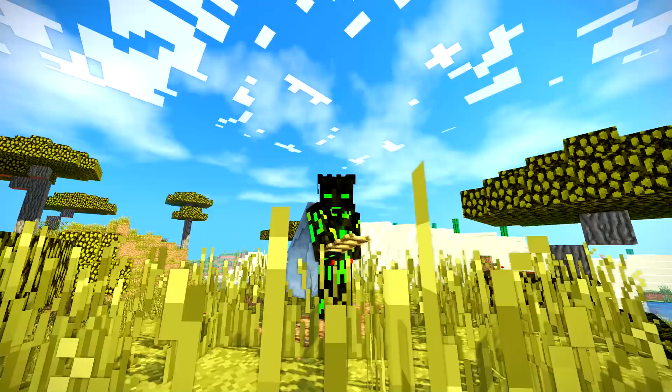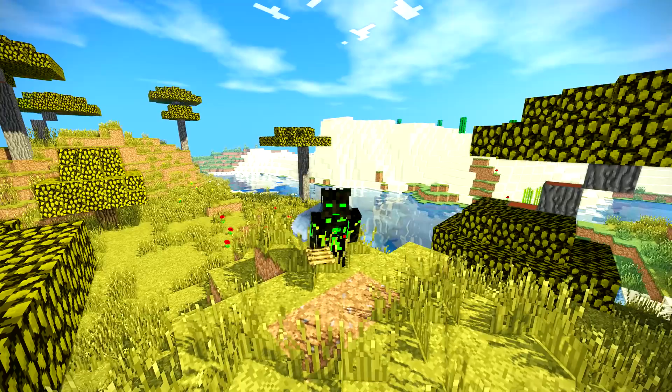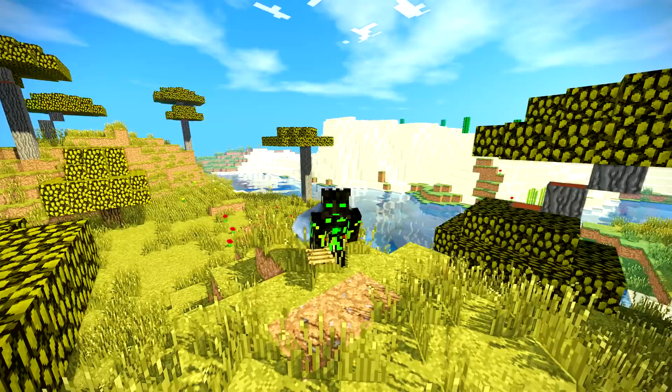Hello guys, Almost Addicted here, and today we are building the world's smallest house. This will fit in a two-by-two radius. It's slightly modern as well, and it goes underground, so it's kind of like a secret underground base. It's tiny, compact, and really super easy.